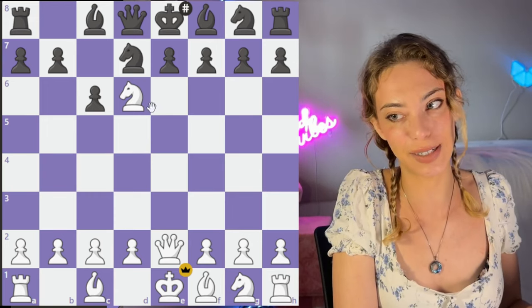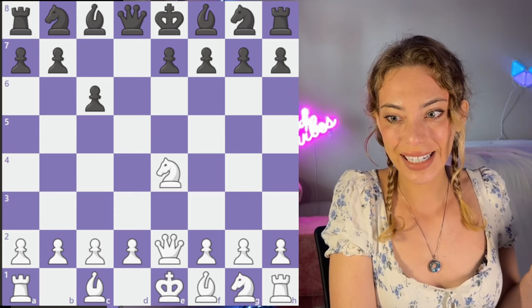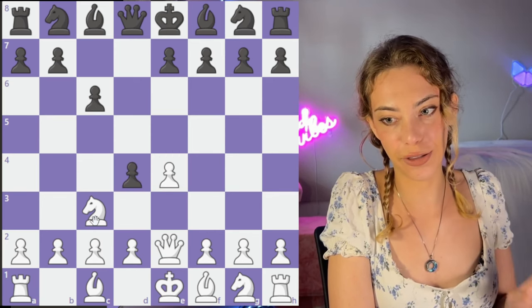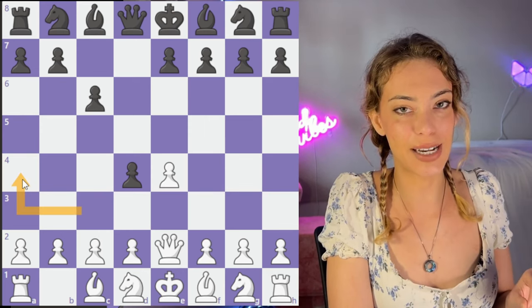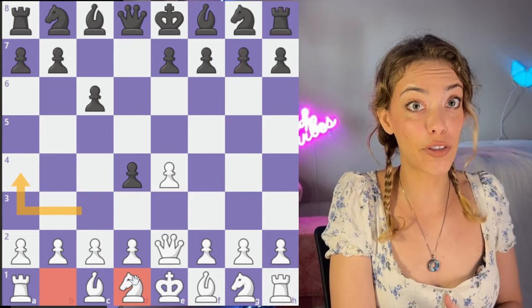Nd6 is actually very simple to avoid. I honestly wouldn't even take e4 here. You can just go d4, and you're going to send the knight back to d1 or b1. The knight can go to b4, but it's going to end up getting kind of complicated for white. Most of the time they'll retreat, and now you are the one with the advantage.